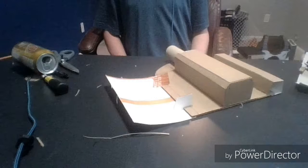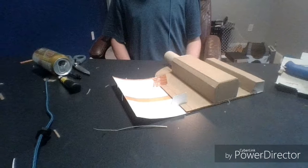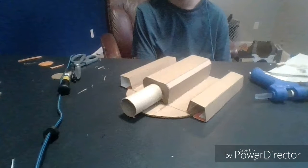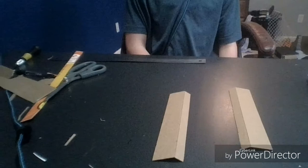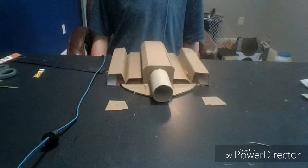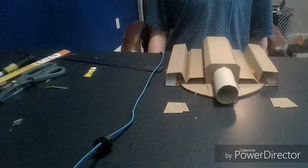It's just like Jango Fett's jetpack — it's more like both, actually. There's also support inside because these are a bit fragile and otherwise they'll just flop around a ton. The next are these side pieces that go in between, and those attach to the sides of the barrel and the bottom of the actual jetpack.